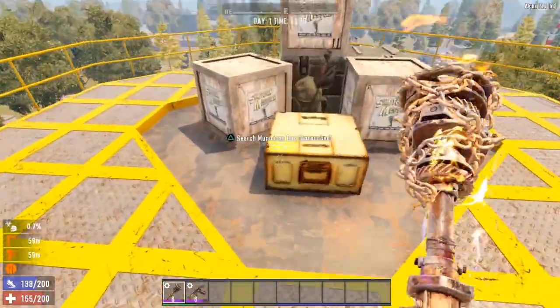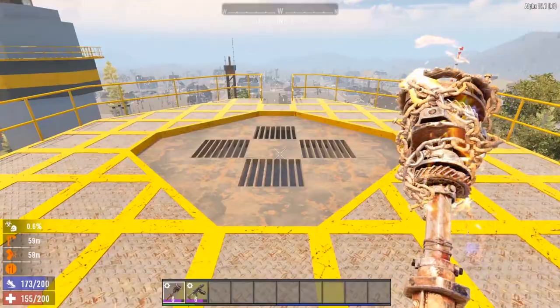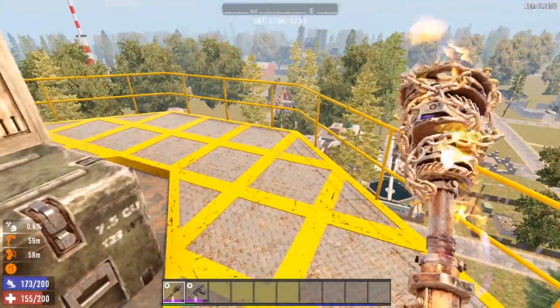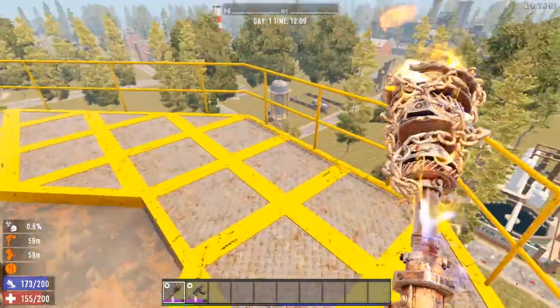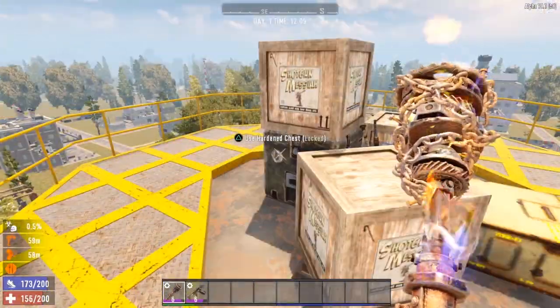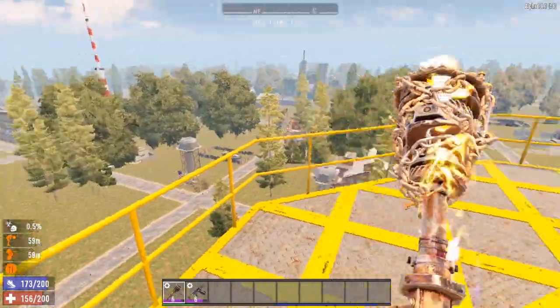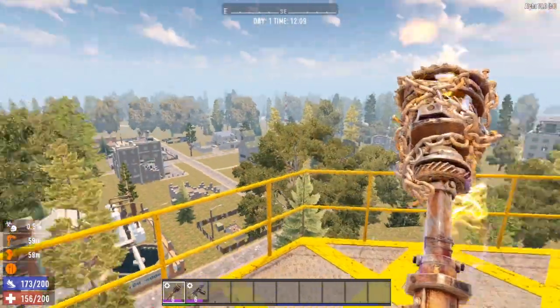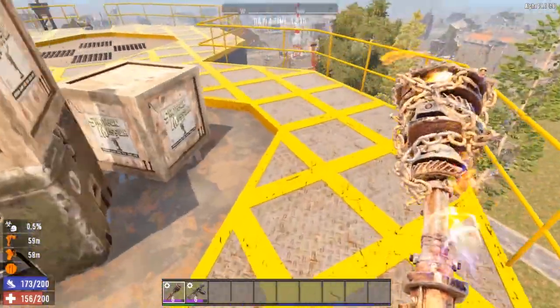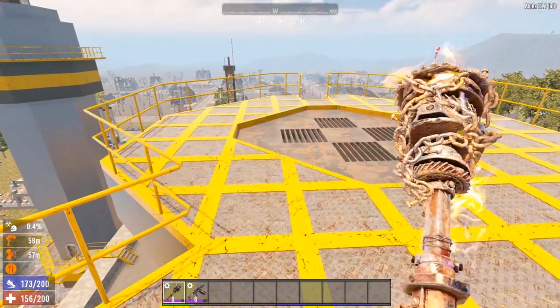We've made it to the main loot of the Shotgun Messiah. Took a little bit of damage, but it was nothing. At no point was I concerned or worried that I was about to be overwhelmed and die. Even when we were completely surrounded by zombies, most of the time I didn't even have to pull out my shotgun — just stuck with the club and smashed them all in the face. And look at all the goodies we can now loot!